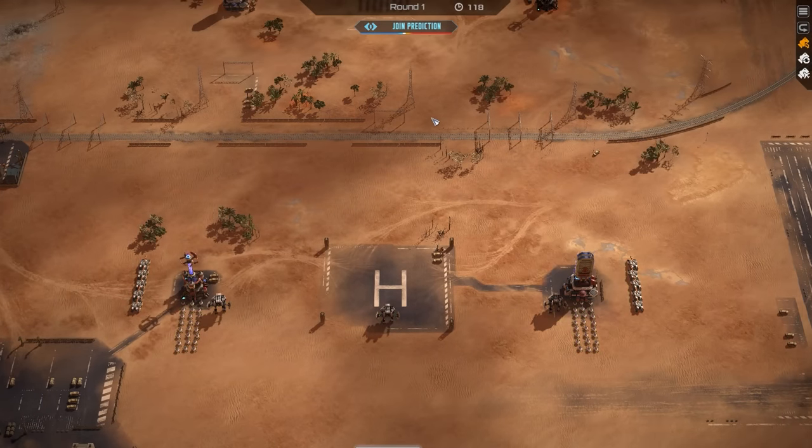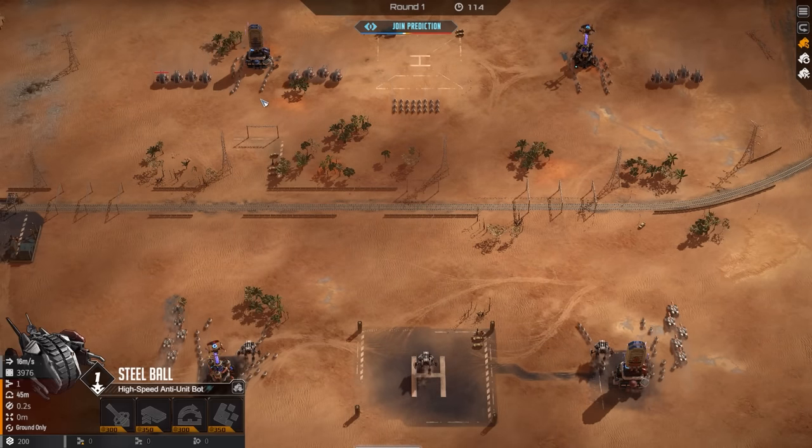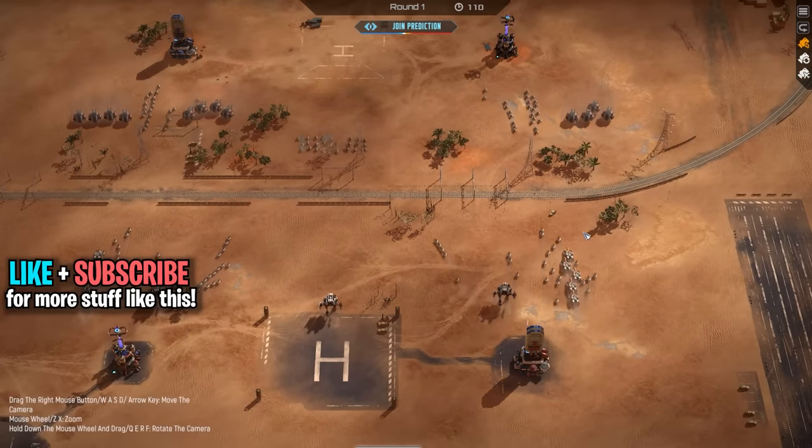Alright, what's up guys, this is Corbin. This one we're playing some speed specialist going up against - oh my god - a triple steel ball opener, hence the vertical formation here on the sledges.